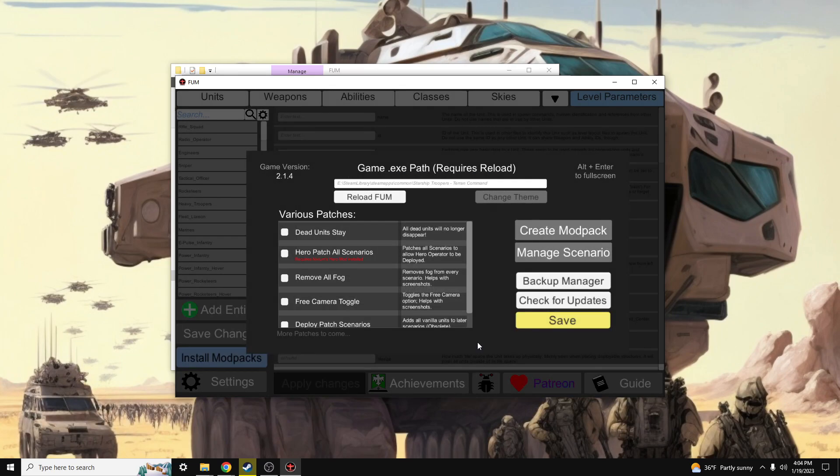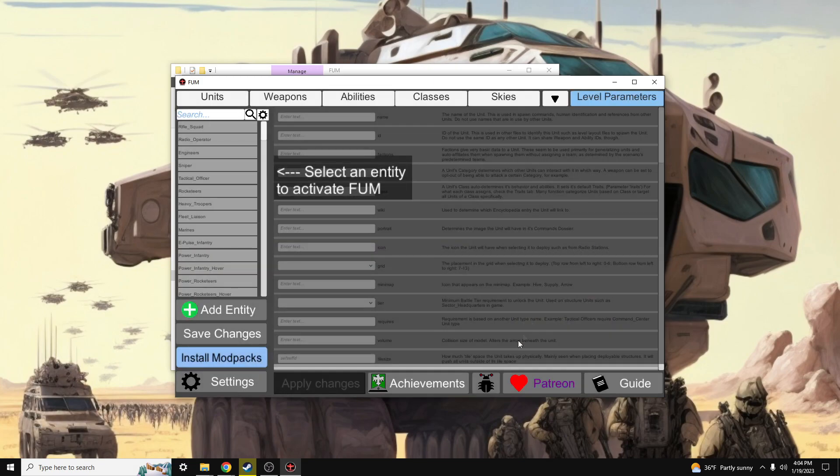Now that we have the tool open and we've identified our game file path, we need to install Hookerbug. This is an evolving feature Nivium has developed that is used for several things such as Discord integrations, advanced controls, and the new achievement system. To do that, we're going to click this little Hookerbug icon here.